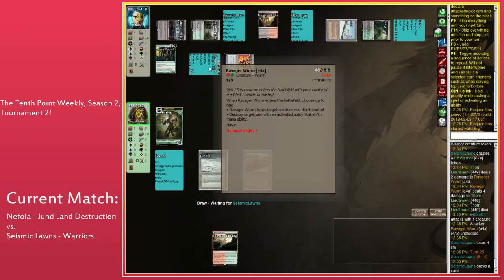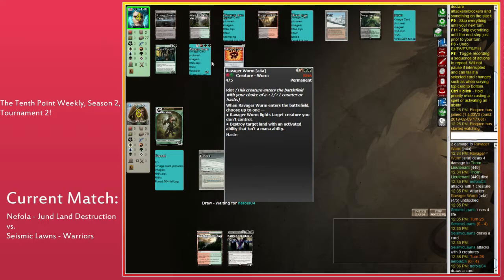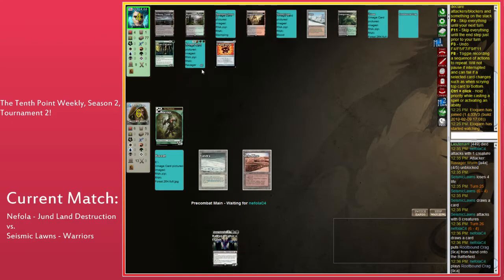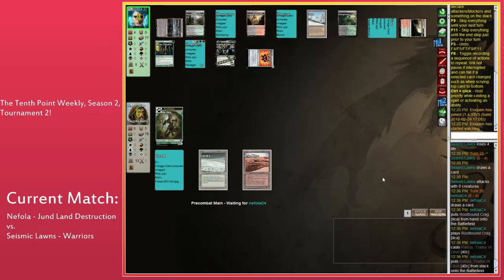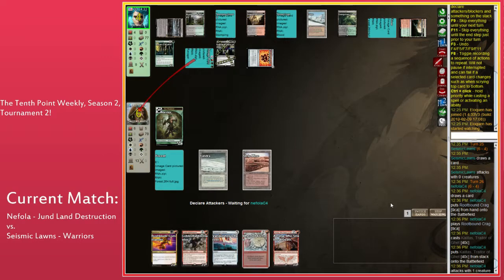Ravager Worm is another red card that Seismic can't cast. Seismic opted to fight the Thorn Lieutenant. For those who haven't seen Ravager Worm: it's a 6-mana 4/5 with Riot, meaning it enters with a counter or Haste at your choice. When it enters, you can either fight a creature you don't control, or destroy a land with an activated ability that isn't a mana ability. Card's really good — just two-for-ones a lot of the time.